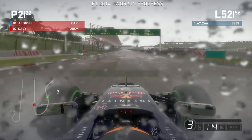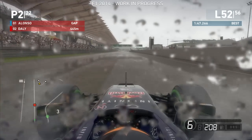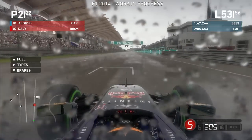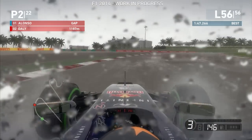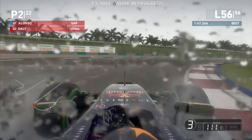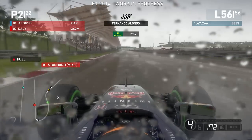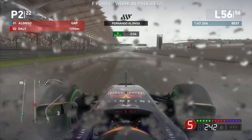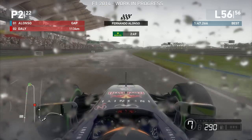You minimise the wheelspin on the exit of corners by putting the fuel map down to lean. I'm still getting wheelspin even up into 5th gear — I can't go full throttle until 6th gear. I'm running standard on the straight and lean everywhere else to minimise wheelspin. It looks like I'm slowly picking up my lap times as I get used to the track and conditions. I think the track is actually starting to dry out ever so slightly, but the cars behind were catching me massively — seconds per lap.